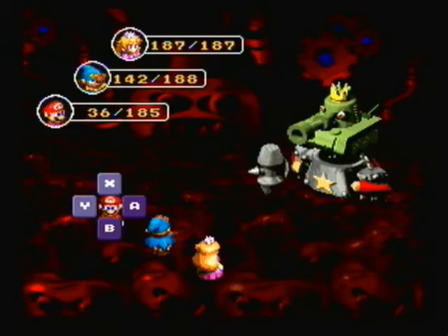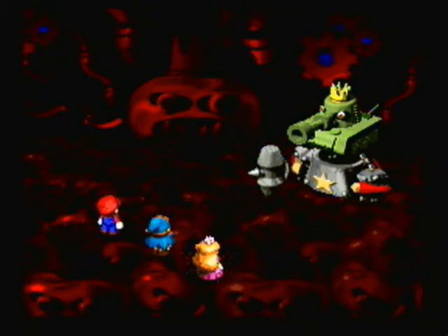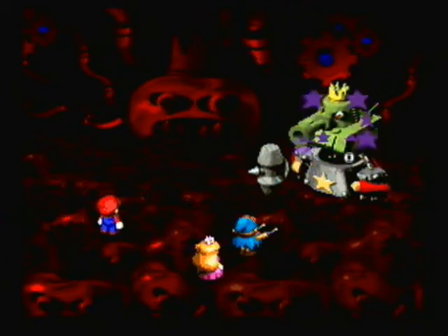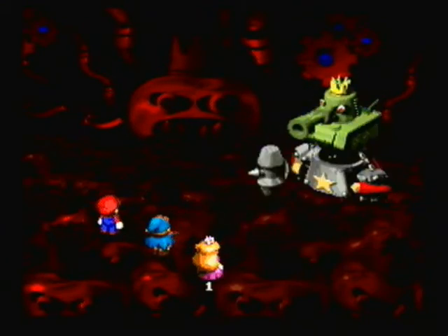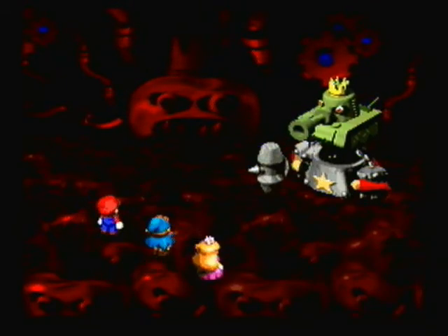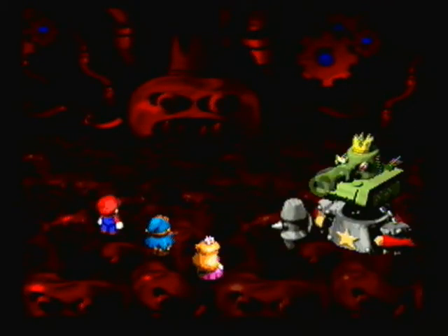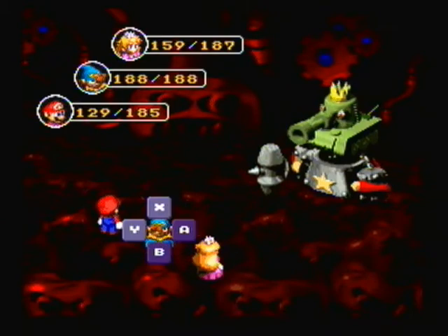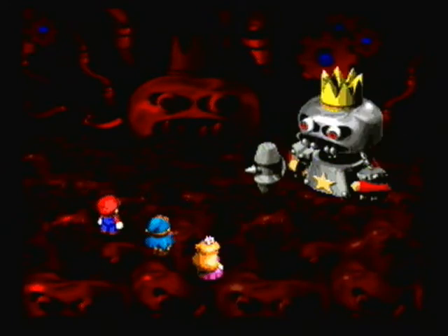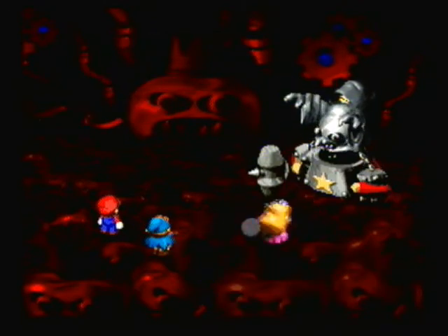Right before the fight in the last video, he turned his giant head into a cannon of sorts. This is his physical attack phase. Smithy has a total of four different phases in this battle, and he just did a 28 damage blow against Toadstool — and that's not normal because she has the Lazy Shell on, so that's actually capable of doing a lot of damage.